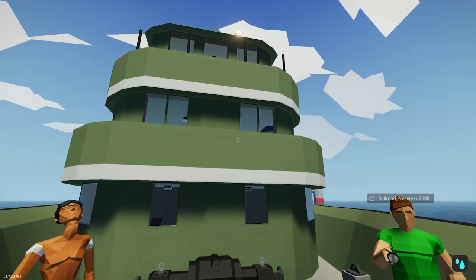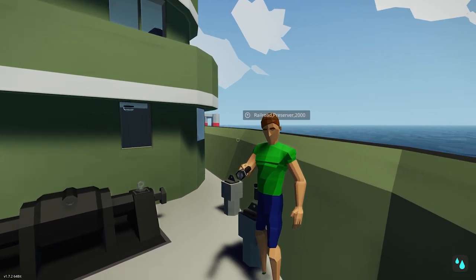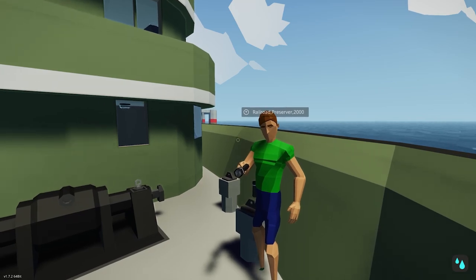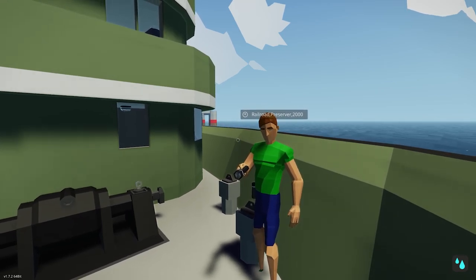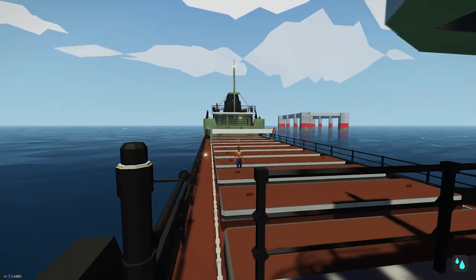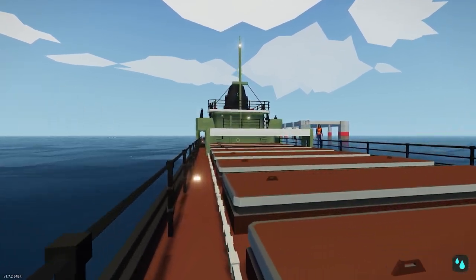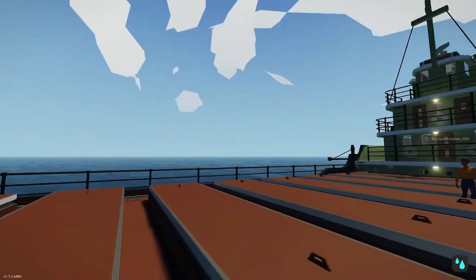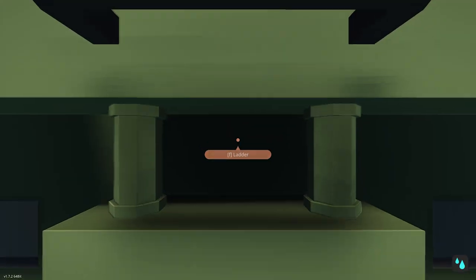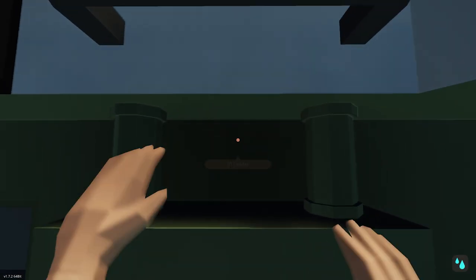So here we are on board the ship — it looks pretty cool. Do you know if this was a real ship? Yes, actually! Cliffs Victory was a real ship. Originally built in 1945 as a Victory ship for World War II, named Notre Dame Victory, it was later bought by Cleveland Cliffs and converted in Bethlehem Steel Shipyards in Baltimore.